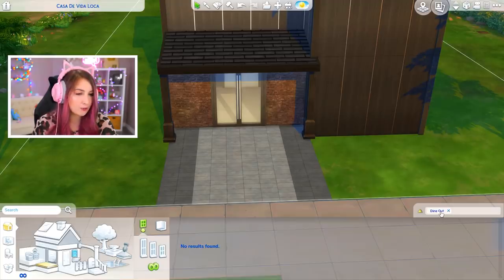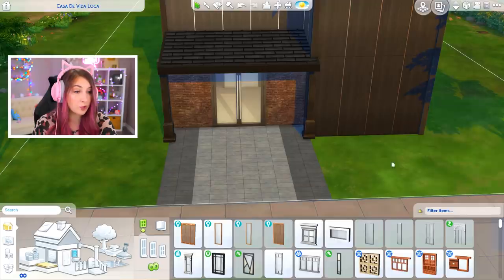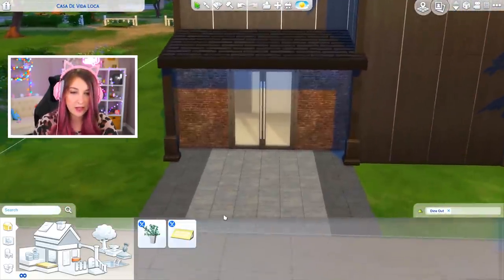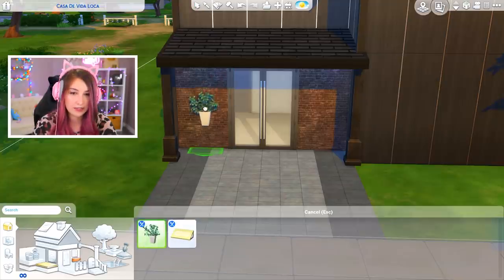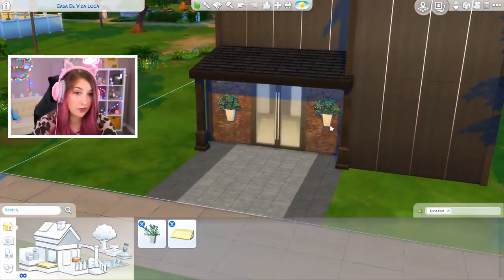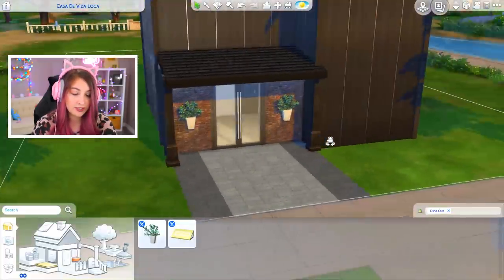It doesn't have windows, but I'm not sure if any of them do. A few of them do. We can re-roll for windows, that's fine. Dine Out does come with a few other things — it comes with these little plants, which I might actually use. Could be kind of cute. Something different — instead of putting windows there, we put these. Interesting. Fun.